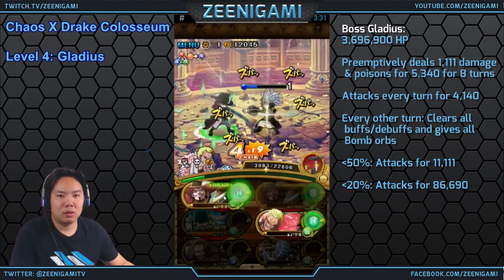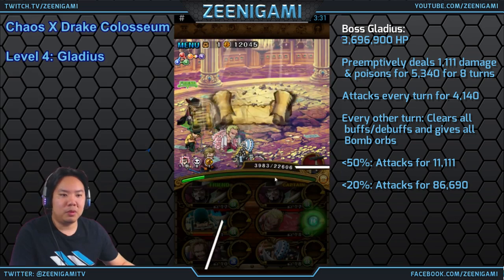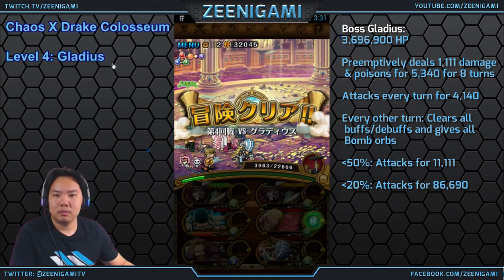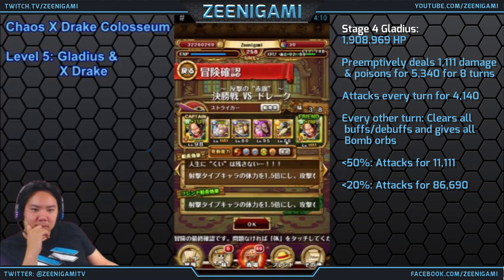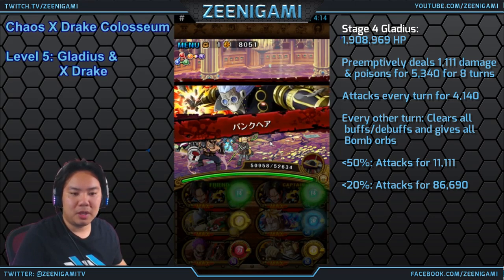He will preemptively deal 1,111 damage to you and poison you for 5,340 damage. So make sure when you enter the fight you have more than 6,450 health, or else you will die. But you can kill him on that first turn.